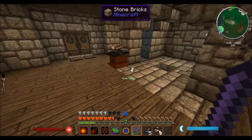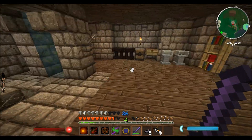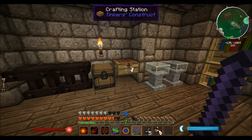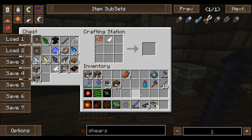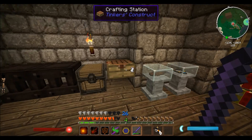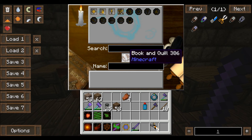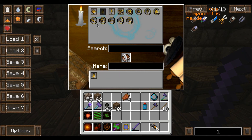Got some squid, and now we can make another one of these books — just needed feather and a book. Feather plus book plus ink makes a book and quill. I'll put the rest of the ink away. Now we're gonna make another spell: touch and plant seeds. I want to see what this actually does.